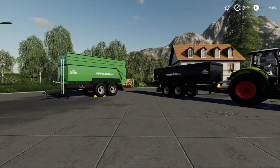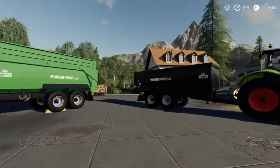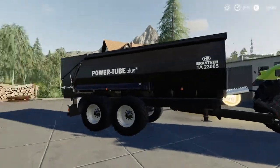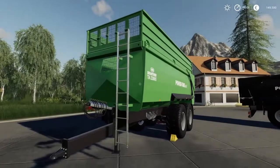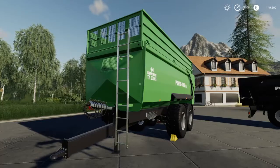Just the one piece of equipment we've had drop today and that is the Brantr TA trailer. It comes in two versions: the standard grain trailer which holds 22,000 litres and costs 33,000 to buy, and then you have the bigger version which costs 38,500 to buy and holds 33,600 litres.